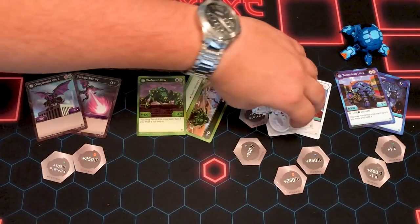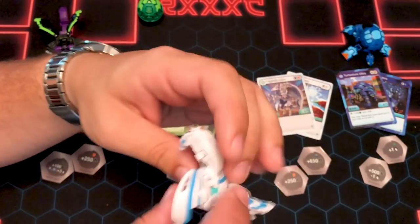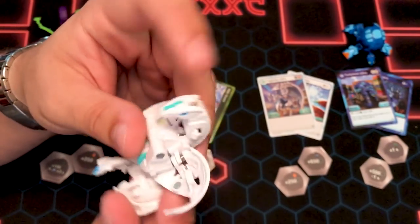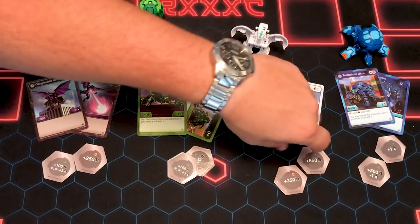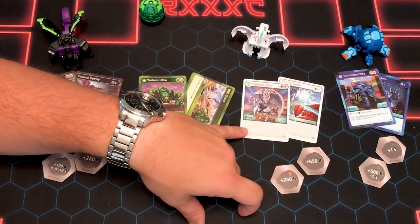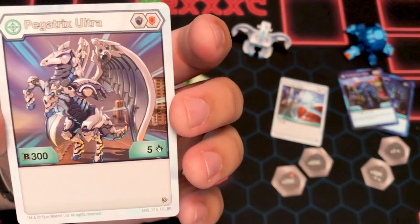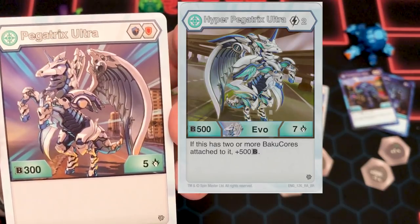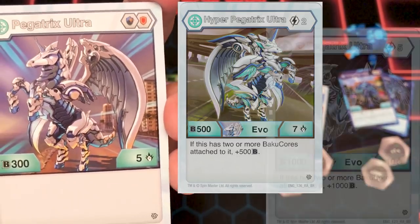He has a 650B magical shield, which is nice, and a 250B shield, which is the second best — pretty nice cores. He's 305B and it's Haos, so you have some special tools to use. He does have an interesting evolution: Hyper Pegatrix Ultra, 2 cost — if this has two or more Baku cores attached to it, plus 500B.